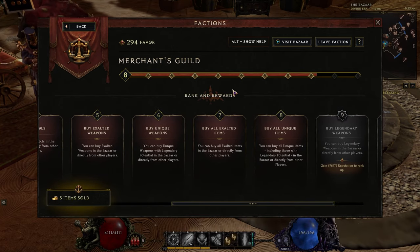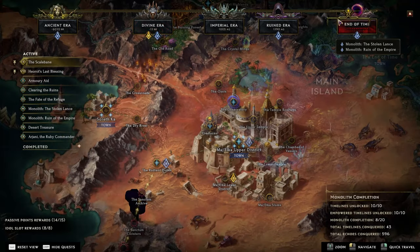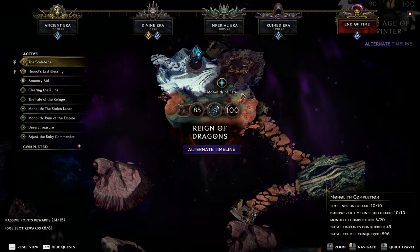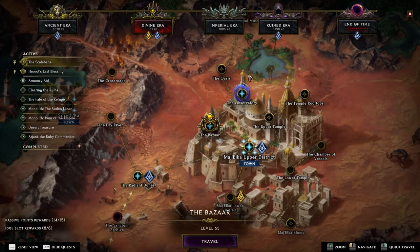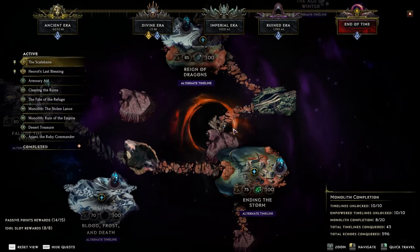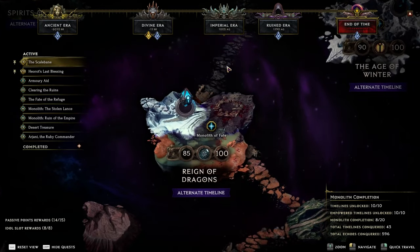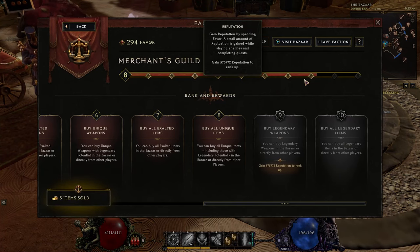So how do we get more favor? Corruption scales the amount of favor that you get from killing monsters. The only way of gaining favor is by killing monsters mainly. You need to go into the Monolith of Fate and kill monsters, and to get more favor per monster, you need to be in higher corruption — around 400 corruption. That's where I was at, and that's when it started going really fast and I got to rank 8.